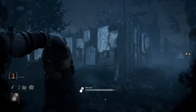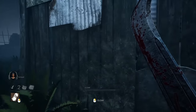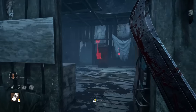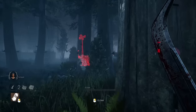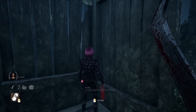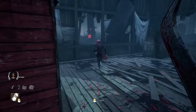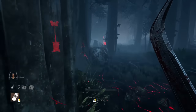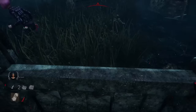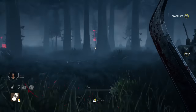Congratulations everyone, we've made it to the finale. Our final structure is the killer shack — arguably one of the most frustrating loops to deal with, and funny enough, the most dangerous if the basement is there. This prop has two exits, one window, and is home to the god pallet. The worst thing you can do here is allow the survivor to loop you on their terms. By entering the shack from the opposite side from the pallet, the survivor has a guaranteed fast vault every time. Once that window is spent, you'll probably eat the pallet too.